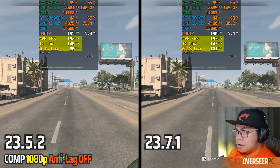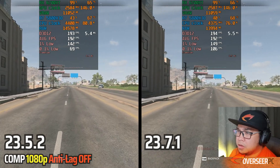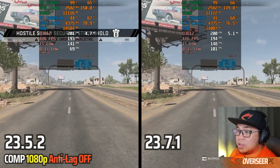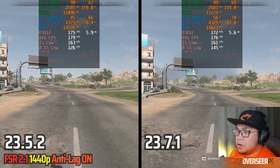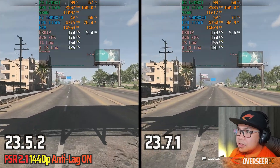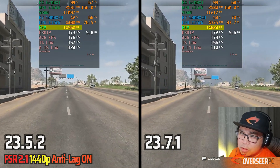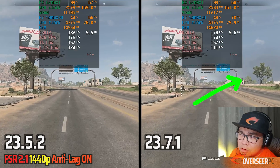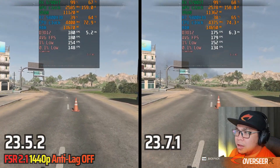With anti-lag turned off, VRAM and RAM usage are actually lower on the latest driver. We still see better 1% and 0.1% lows on the new driver, with a frame time spike visible on the older driver. Overall performance is better on the latest driver here. Jumping to 1440p with FSR 2.1 enabled, results are definitively better on the new driver as well.